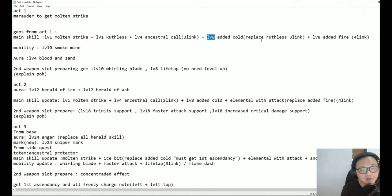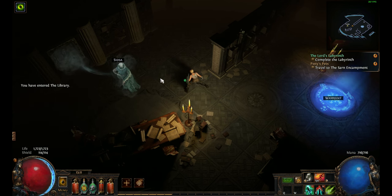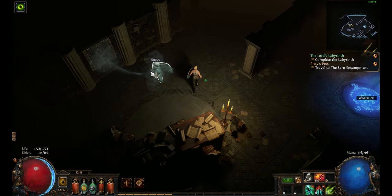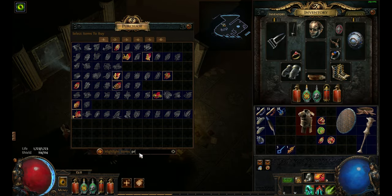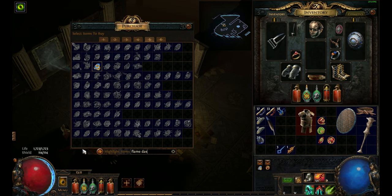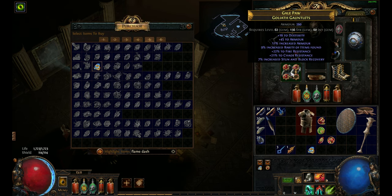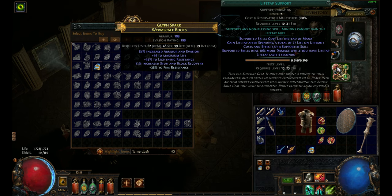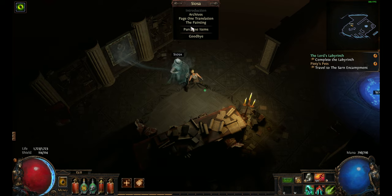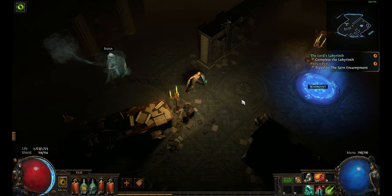On every act there are specific gems and levels where you should swap your setup. The skill setup is basic so I won't go into heavy detail here. The quest from the Library is very important — you need to buy a bunch of skill gems there, including Ancestral Protector, Concentrated Effect, and Flame Dash. Once you have Flame Dash you can set up your mobility skill with Faster Attacks, Whirling Blades, and Life Tap Support. You can find the full gem setup listed in the description below.